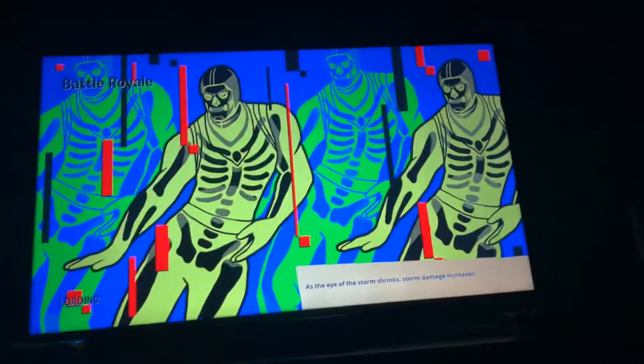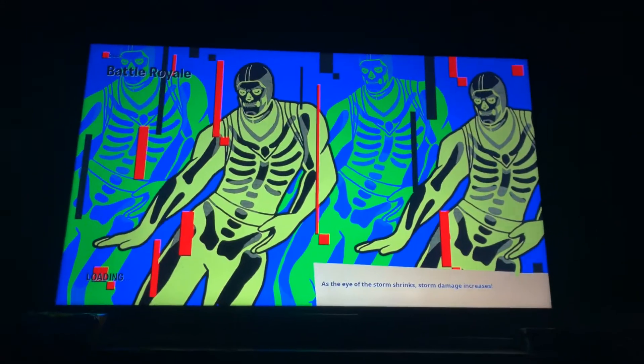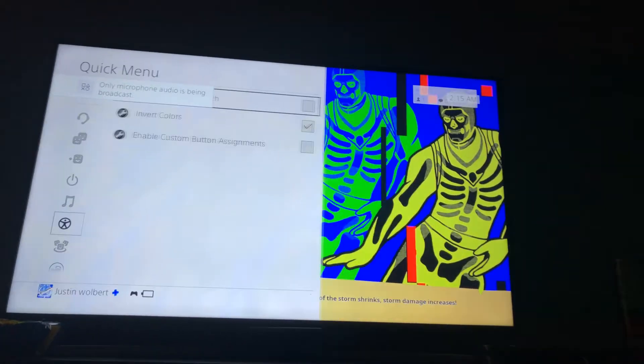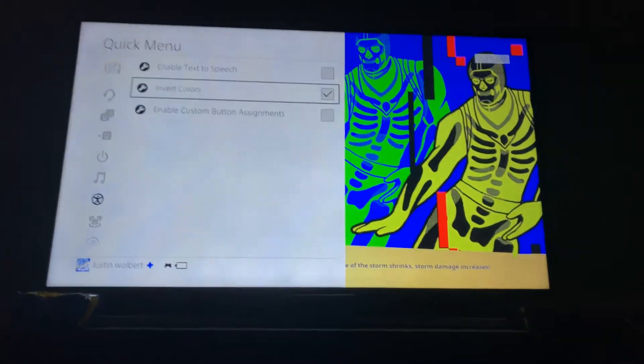Guys, go watch the live stream right now. It's invert colors — looks like hacks — and this is invert colors. If I go to Accessibility and recolors, it'll go black and then turn normal. See, that looks a lot better, but with this it looks like it has aimbot.